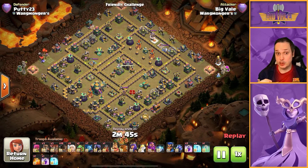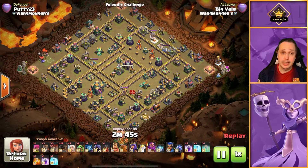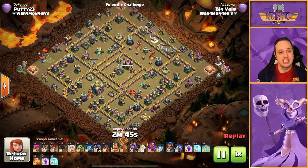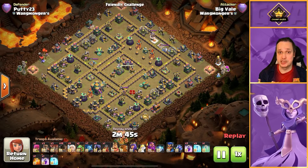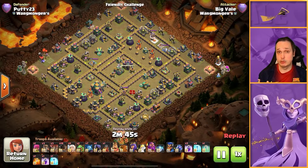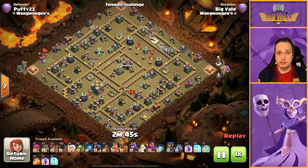With this attack you're looking to just try and get as much value as you possibly can with your King, Queen, Arcee and Warden, plus your Siege Machine — which I tend to use the Flame Flinger. You don't use the Warden with your Rocket Loons because they tend to get ahead of it and you'll usually surgically deploy them, so the Warden will often only be covering two at a time anyway.